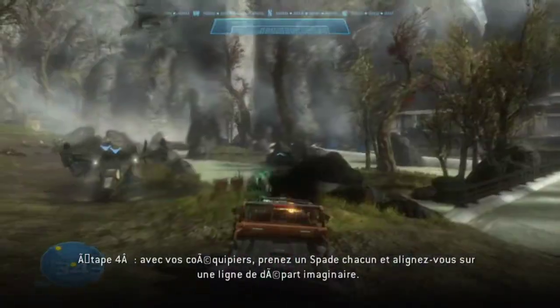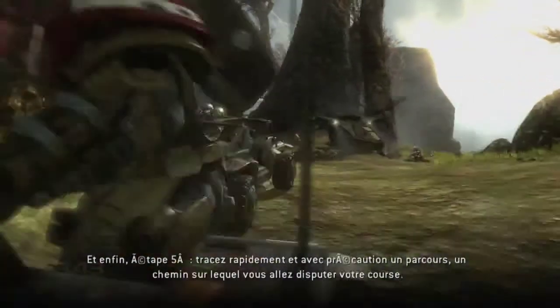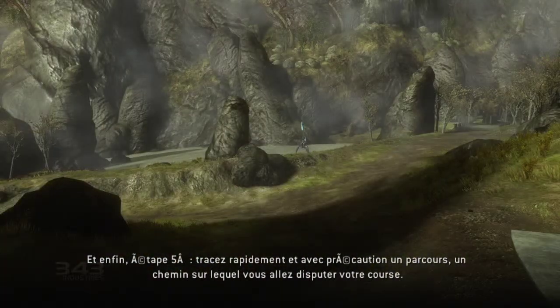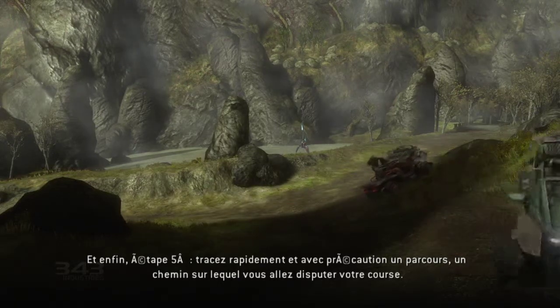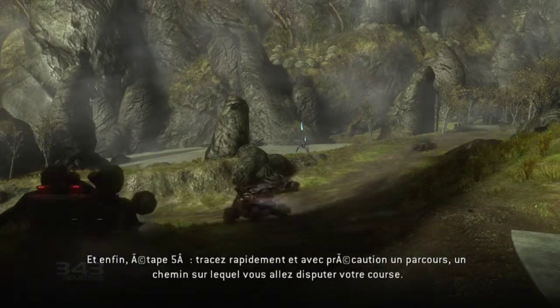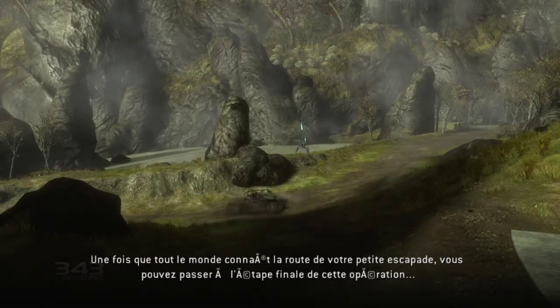Step 4: Between you and your co-op partners, grab some Spades and line them up accordingly. And finally, Step 5: Quickly and carefully determine a route for travel — a designated path that you'll be conducting this little journey on. Once everyone knows what this little off-road course will entail, you can proceed to the final stage of this operation.